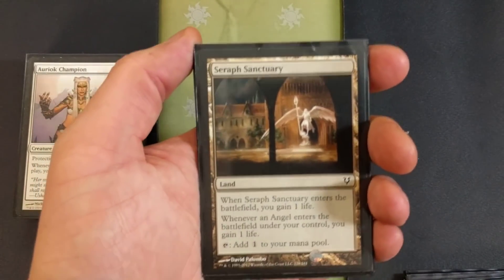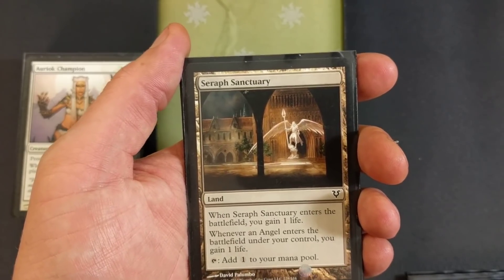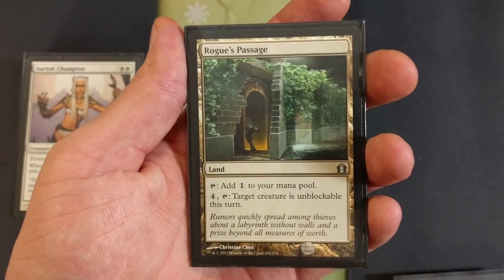Seraph Sanctuary — I'm only running one of these. When Seraph Sanctuary enters the battlefield, you gain one life. Whenever an angel enters the battlefield under your control, you gain one life also. Tap it, add one to your mana pool. Rogue's Passage — why are you running a Rogue's Passage?